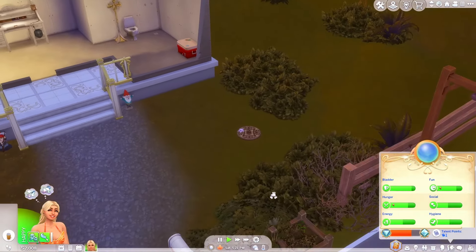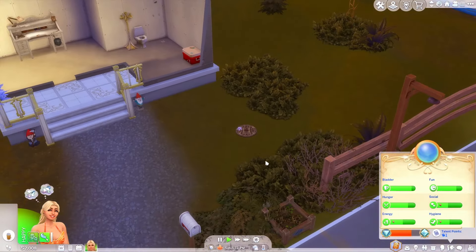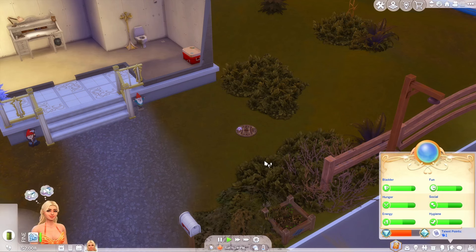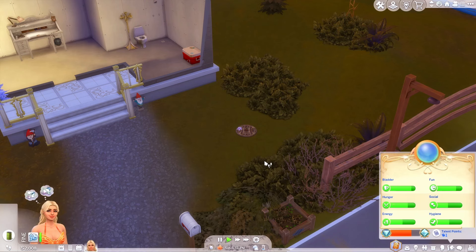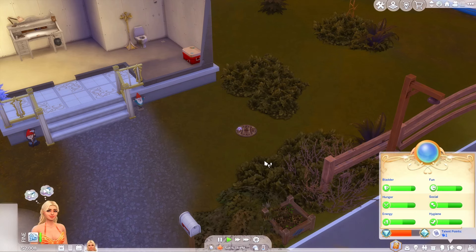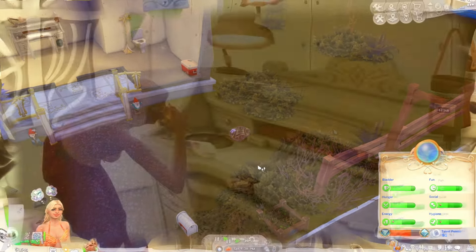We're going to clean up around here and wait for these to charge up. This time I want to actually travel to sell our stuff — I was thinking Brindleton Bay. The reason I was thinking that is I kind of want to get Sabrina a cat. She's a cat lover and a spellcaster — a.k.a. a witch — so she needs a cat. I think that's on the agenda for today.